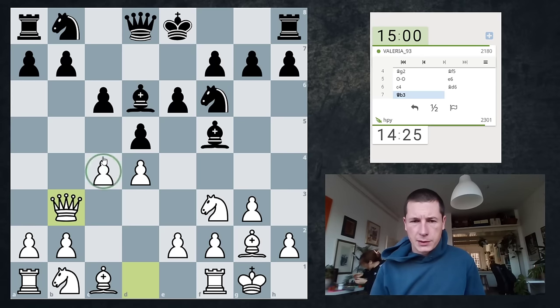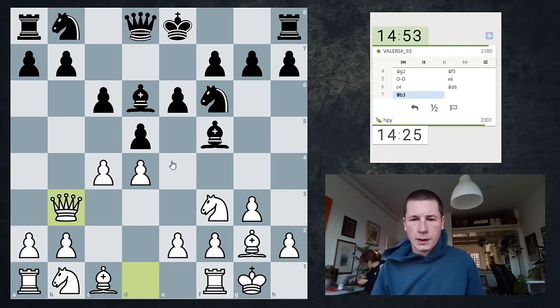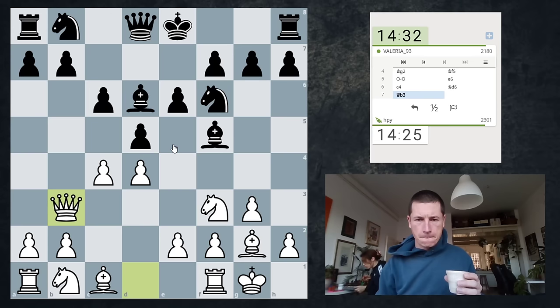Bd6 was a mistake here because it runs into c5. I think black should have just taken the c4 pawn and gone b5. I'm trying to weaken this diagonal for my bishop — I wouldn't have minded giving up a pawn, at least not temporarily, because Nga3 would have provoked b5. Sorry for the arrows, by the way — sometimes I just draw them.